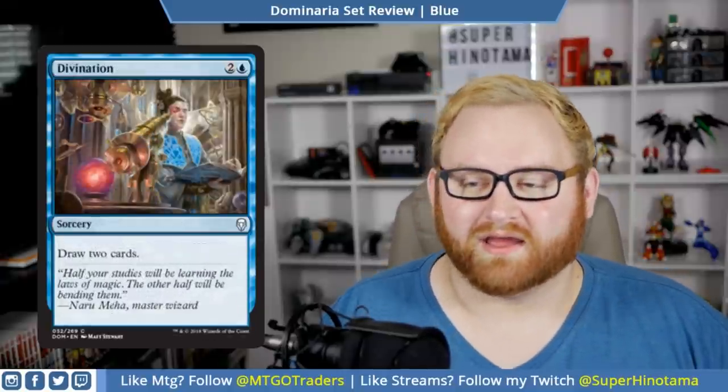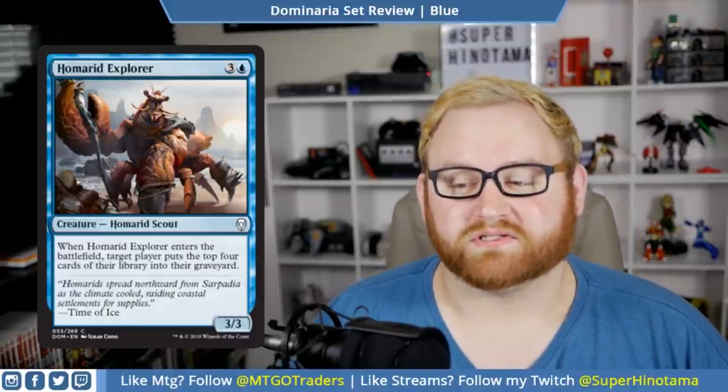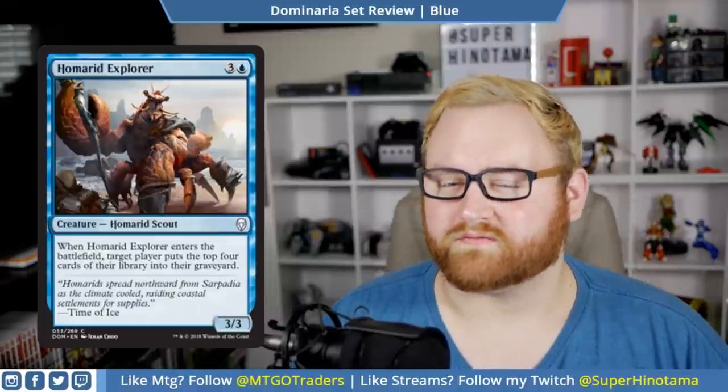Moving up, we have Divination — a three-mana sorcery, draw two cards. Very simple, very straightforward. I like the art and think this card will probably see play in draft, sealed, and maybe even standard, since Divination is a card that usually sees standard play. Moving up, we have Hammerhead Explorer — a four-mana 3/3 hammerhead scout. When it enters the battlefield, target player puts the top four cards of their library into their graveyard. So another mill card.